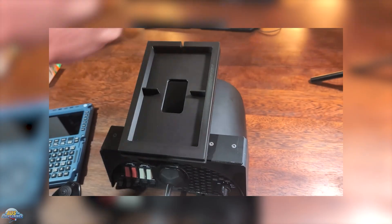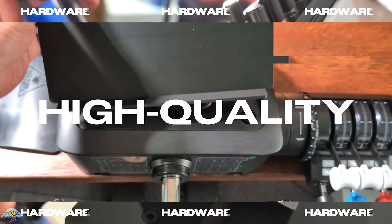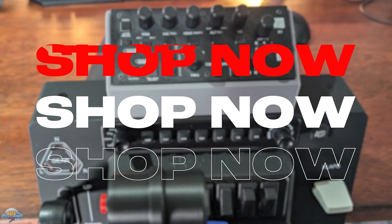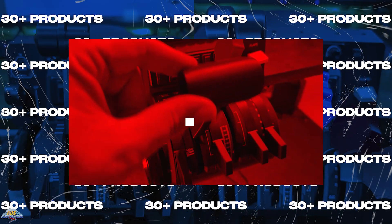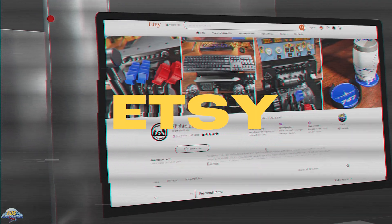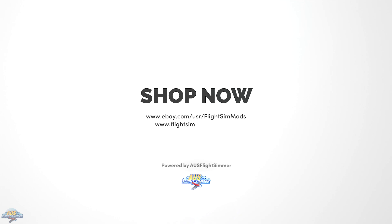Flight Sim Mods is a mod store we started on the Oz Flight Sim channel in 2024. We make great flight sim add-ons for home cockpit setups, made by flight sim enthusiasts for flight sim enthusiasts. All our products are high quality — we don't ship anything we wouldn't pay for ourselves — and we currently have 45-plus products including mounts, stands, throttle sets for Turtle Beach, WinWing, Honeycomb and more. Use code AFS10 for a discount. We ship worldwide for free — check the store link in the description below.